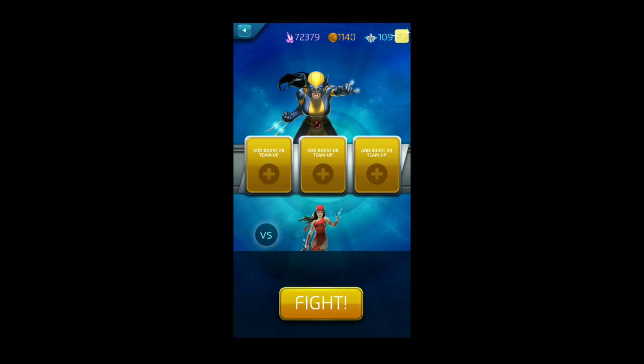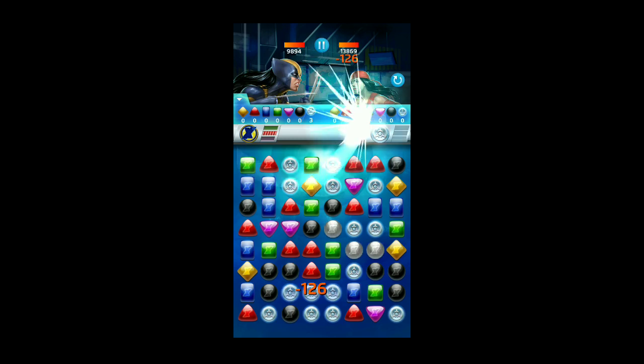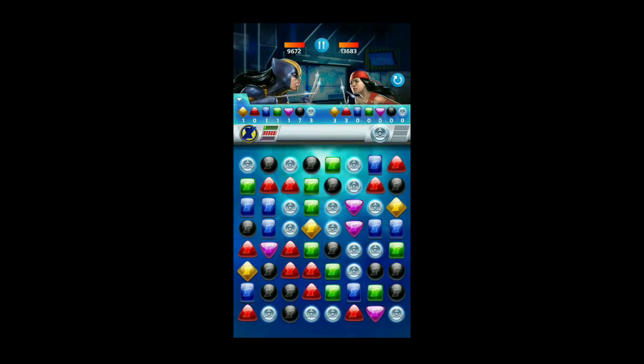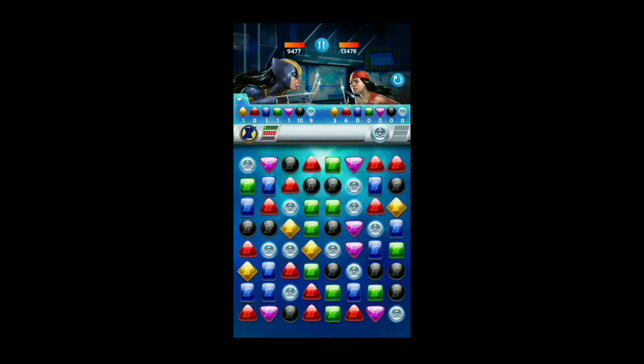We need to negate her black first and foremost and try to avoid her other abilities. Purple and red overlap between the two characters, with green and black being different. Let's try a clean run — always like to see what we can do with what we're given.